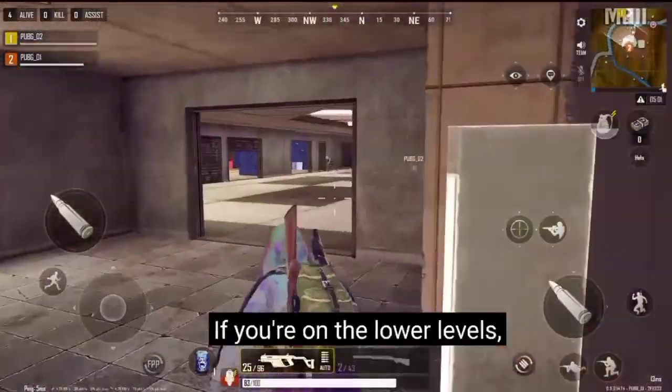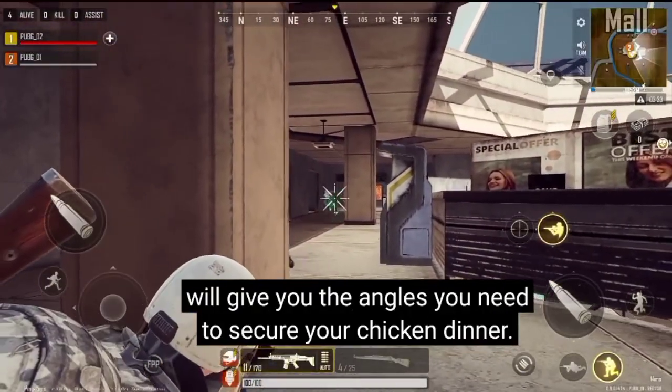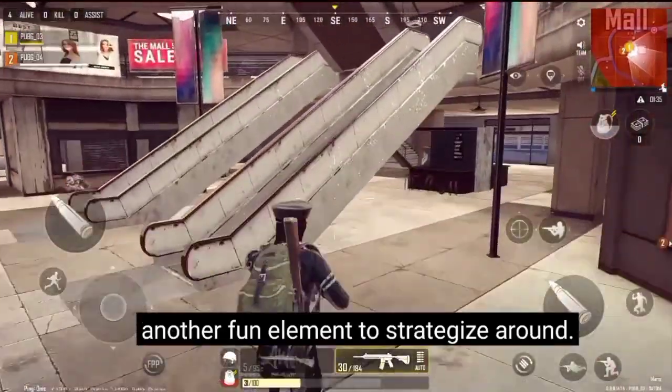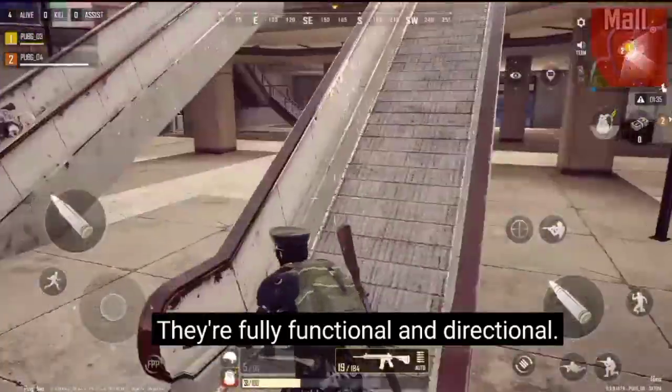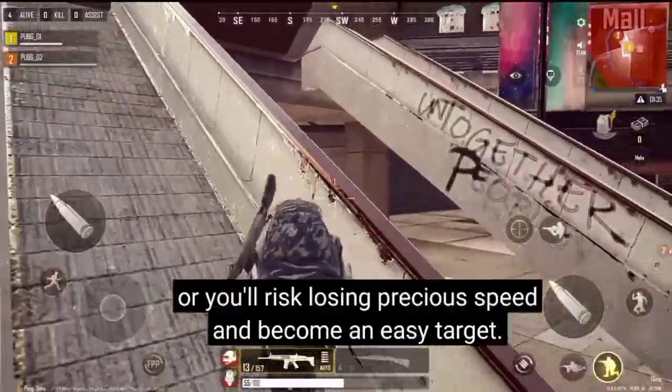If you're on the lower levels, the honeycomb architecture and bulletproof glass will give you the angles you need to secure your chicken dinner. Personally, I love holding the escalators — another fun element to strategize around. They're fully functional and directional, so be sure to choose the right direction or you'll risk losing precious speed and become an easy target.